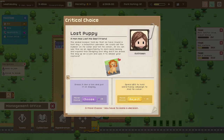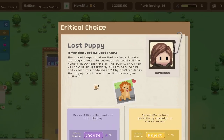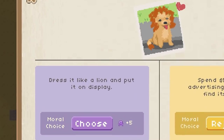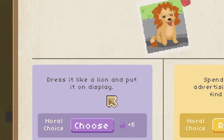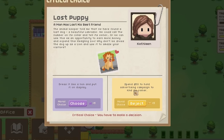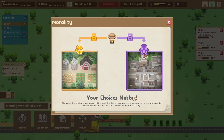Our first moral dilemma. The game has morality — up here you see this morality tab. You can either be a good zoo owner or a bad zoo owner, and each has their benefits. It's kind of like choosing Jojo Mart or the community centre. The lost puppy: a man has lost his dog. Do we want to A, disguise the dog as a lion and use it on display? Or reject it and spend money to help the owner find his dog? I want to be a good zoo owner. Certain buildings and technologies are locked behind being either good or evil.